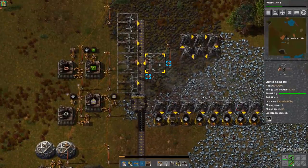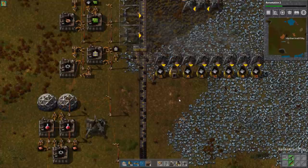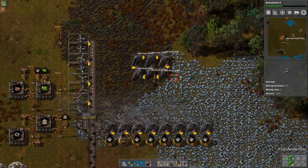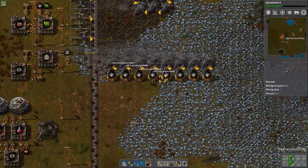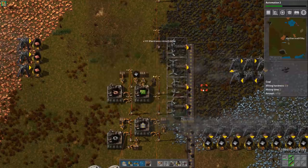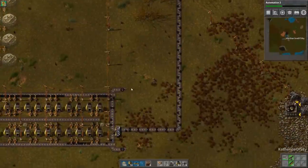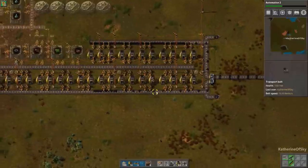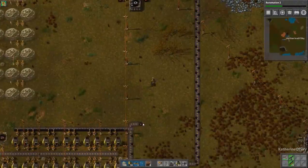We'll change that back to a proper lane balancer. We'll take that extra one off because we don't actually need it - we have plenty of production. So now we have coal being fed onto here, and the way this is designed it will only feed on half of the belt. This is very important because we're going to need the other half of the belt to have the ore on the other side. Let's get some copper from here and make this a straight belt.